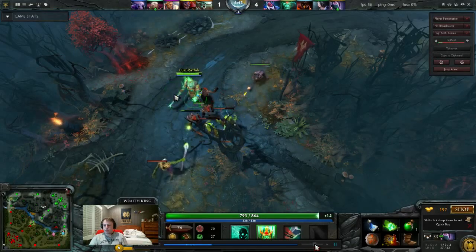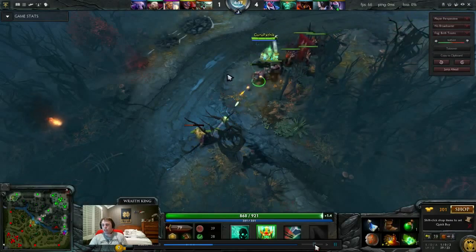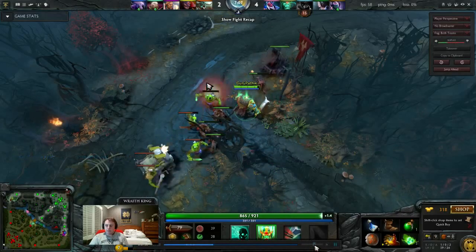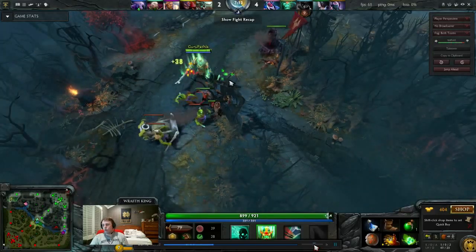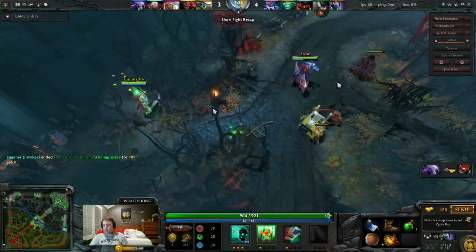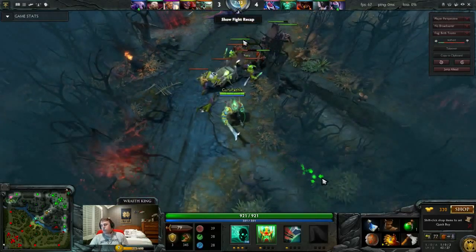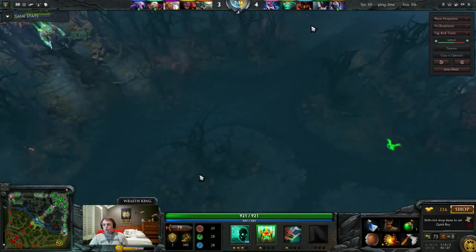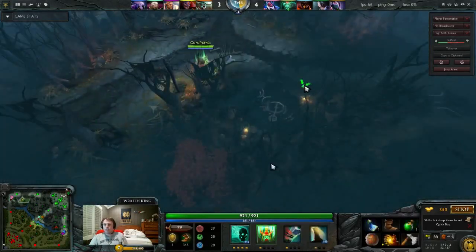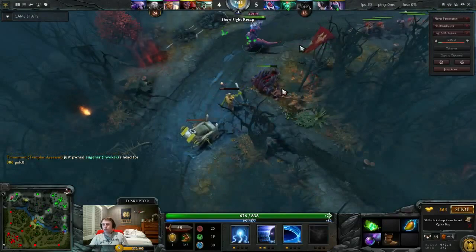I've got enough core items online that I can go jungle. This is really common among safe lane carries — once you hit a point where you have enough items to leave the lane, you want to reward greedy supports who helped you by giving them the lane. I tell Disruptor to come take the lane, get level six online, get arcane boots early. Now I'm going off into the jungle and Disruptor is now the safe lane carry.